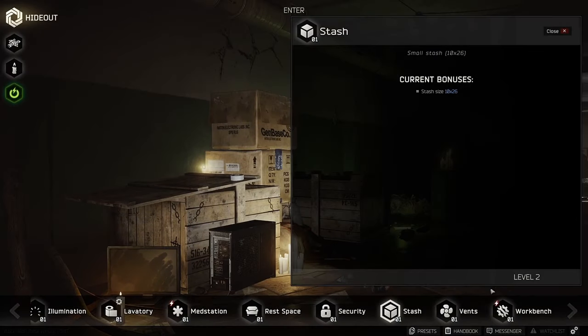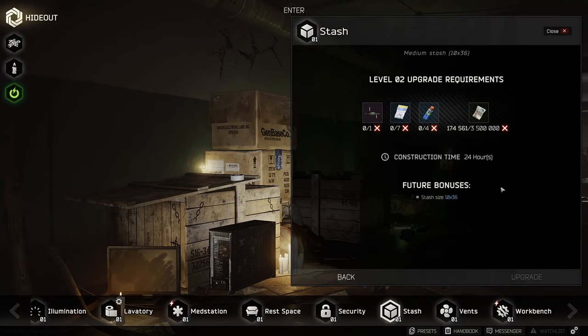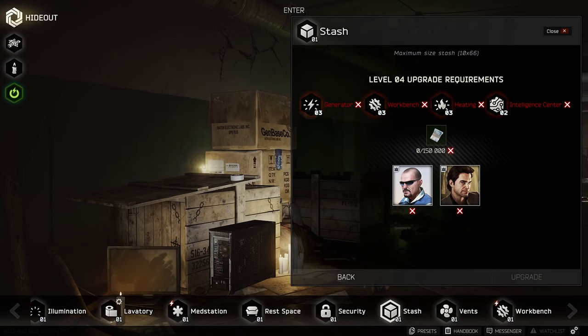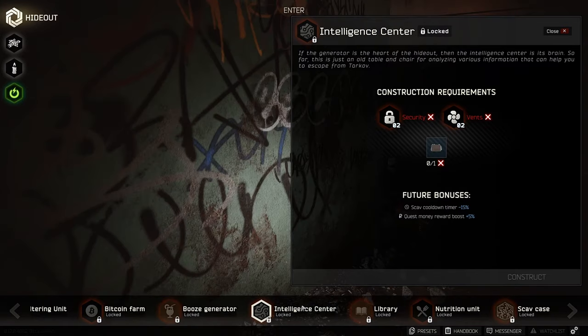The next big thing is stash upgrade. It looks like it will cost you a leg and an arm to get the full Edge of Darkness stash. I guess if you are a standard edition owner you will still have to rely on some basic containers. The first step for 3.5 million rubles for 100 slots is not that bad, but the next one is 8.5 million and the final upgrade will cost you 18 million.